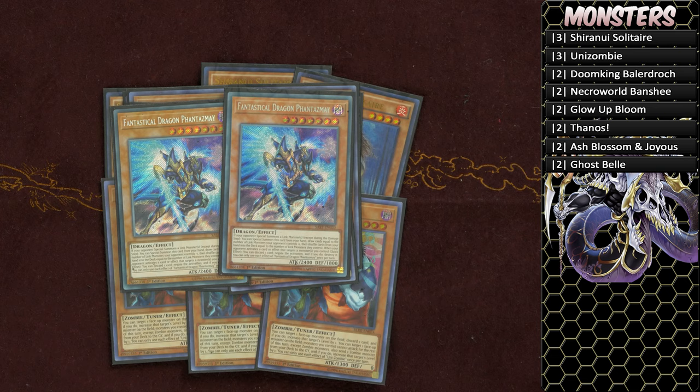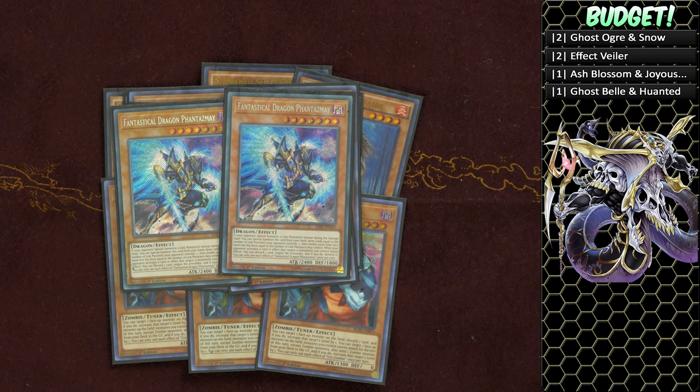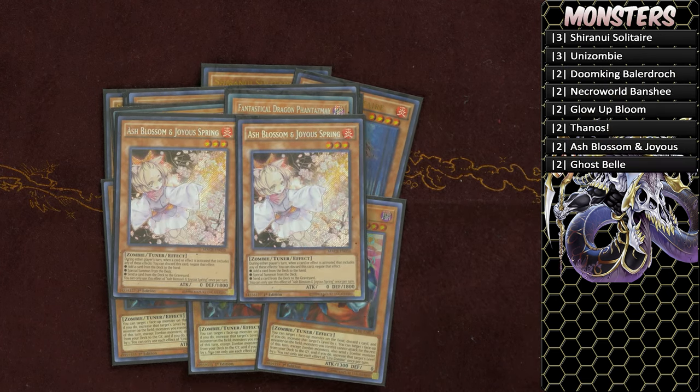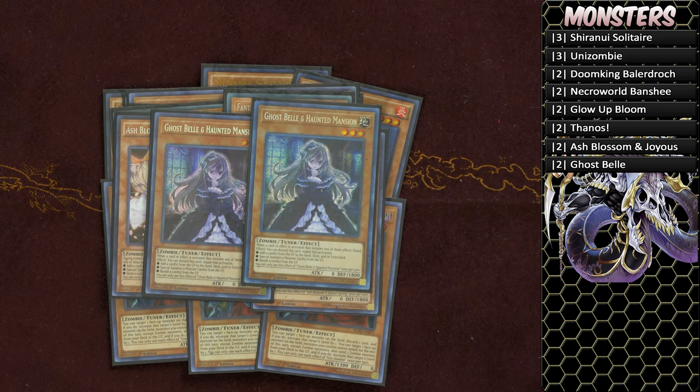For people who can't afford Phantazmay, Ghost Ogres, Effect Veilers, more Ash Blossoms, and more Ghost Bells are good options. Two copies of Ash Blossom and Joyous Spring — keep in mind Ash Blossom triggers Doom King Baladroc's effect — and two copies of Ghost Bell and Haunted Mansion in the main board.